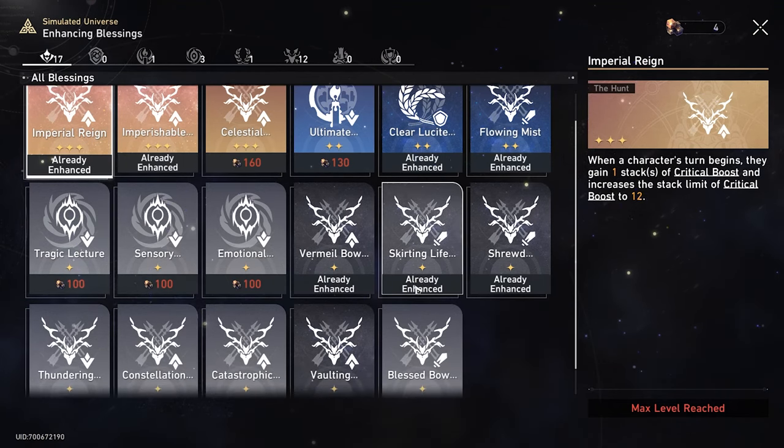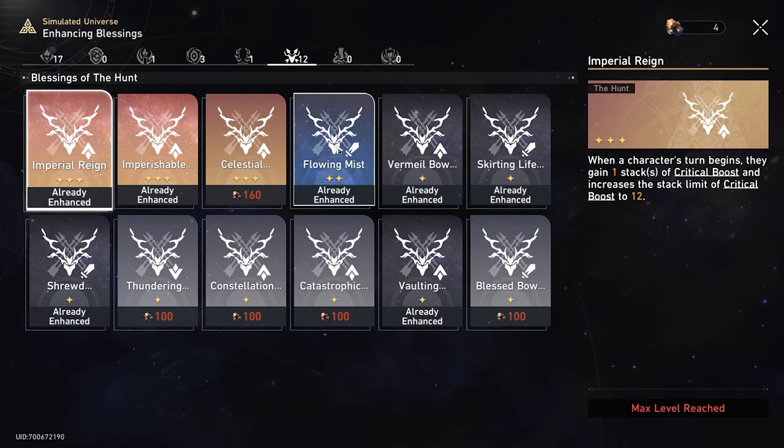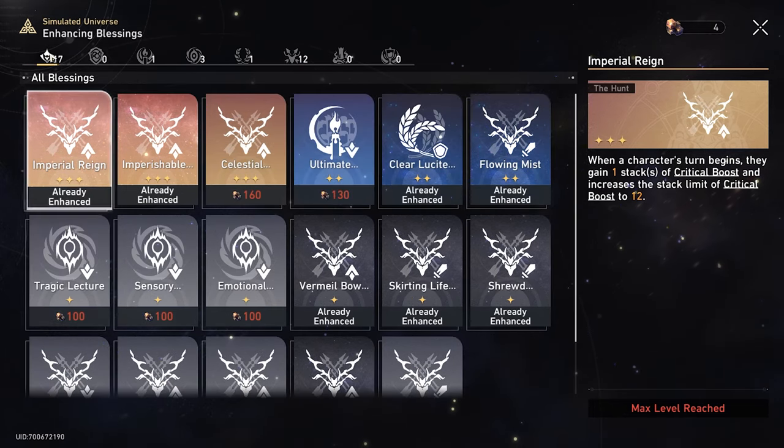As for our blessings, I'm just going to quickly go through these. We got 17 altogether — 12 Hunts. I was hoping to get 14 to max out all three Hunt path bonuses, but it's fine.